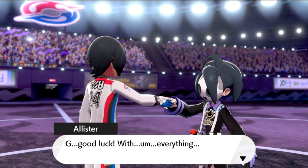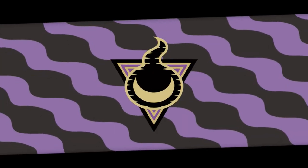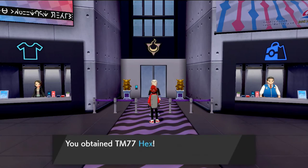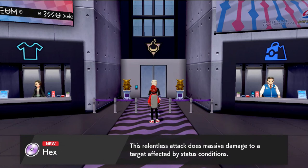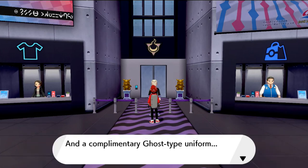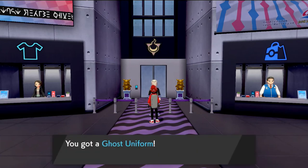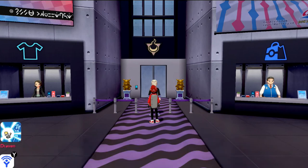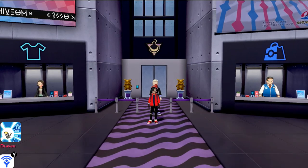After defeating Allister we actually get ourselves TM77 Hex — a very good move. This relentless attack does massive damage to a target affected by status conditions. We also get a complimentary Ghost type uniform and look at that — we got ourselves a uniform! 'The Ghost Badge suits you — you're right on track.' Anywho, that is pretty much it right there guys.